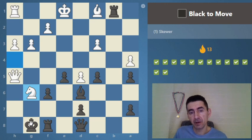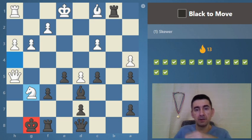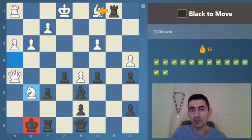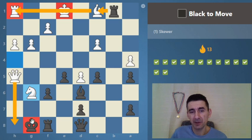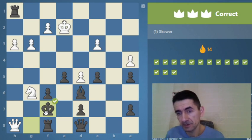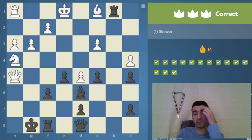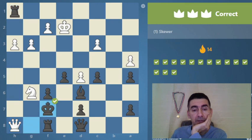Something similar — the king is a little bit in danger. This should be the skewer: rook takes c1, check, go away. This makes a skewer and then we have time to escape.